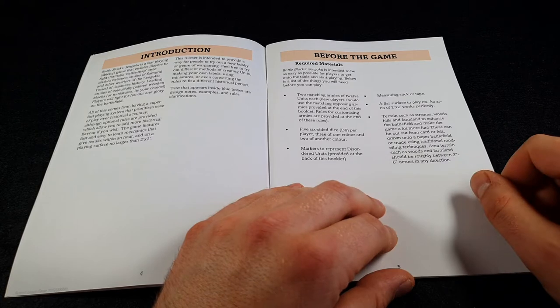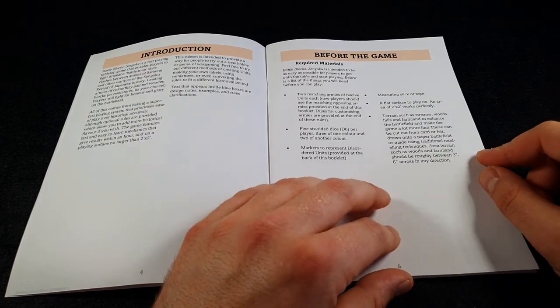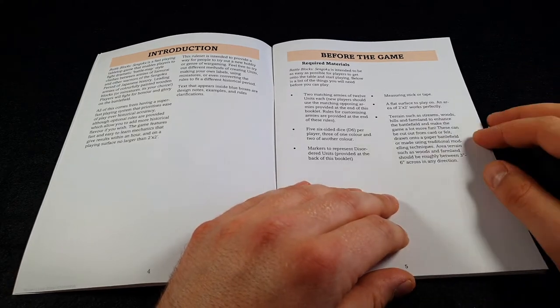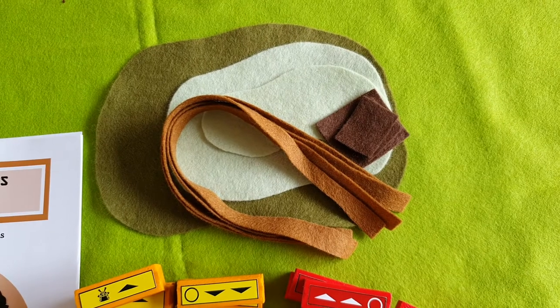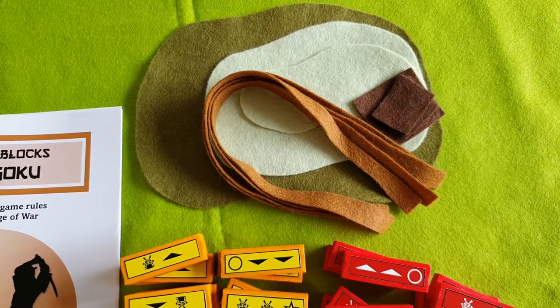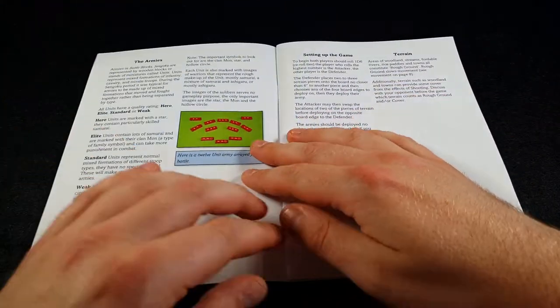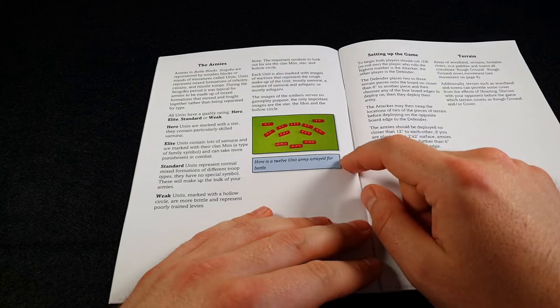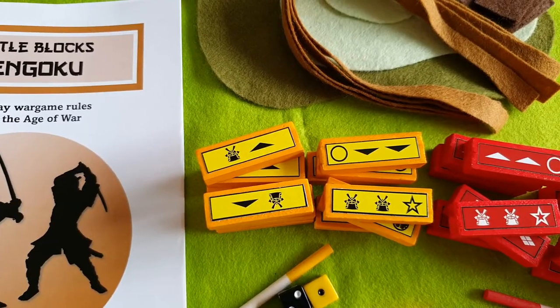You don't need terrain for the game - you can play on a blank coffee table - but obviously terrain makes the game more fun, and two or three pieces is all you really need. I use felt. Check the link which has just appeared to find out how you can make some games terrain nice and cheaply. This here is an example of what I mean when I say blocks - these are the blocks that I've made, hence the name Battle Blocks.